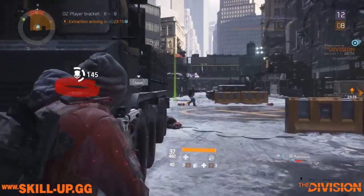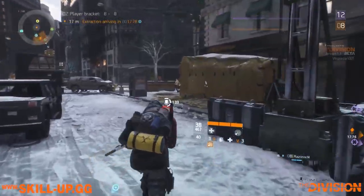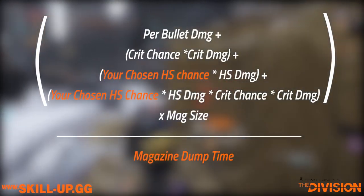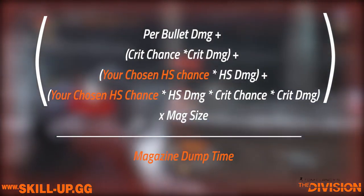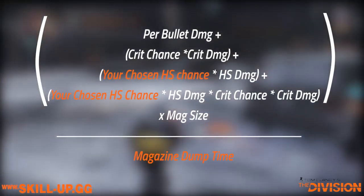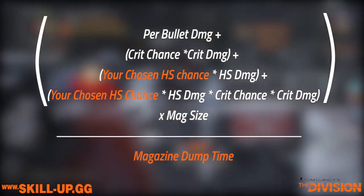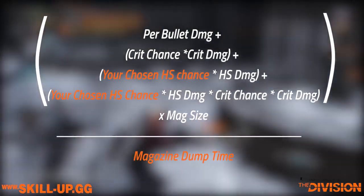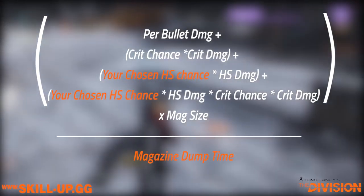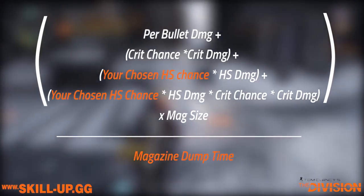The long and short of it is that I don't believe this is how DPS should be calculated, and I'm proposing a different calculation that I think is a better reflection of likely in-game performance. That calculation is: per-bullet damage + crit damage + your chosen headshot damage + your chosen critical headshot damage, divided by your magazine dump time. What we've done is remove the automatic usage of accuracy as a substitute for headshot chance and allow you to manually input what you think the likely headshot chance is. We've also removed reload time, so you can determine if you want to focus on burst DPS or sustain DPS.